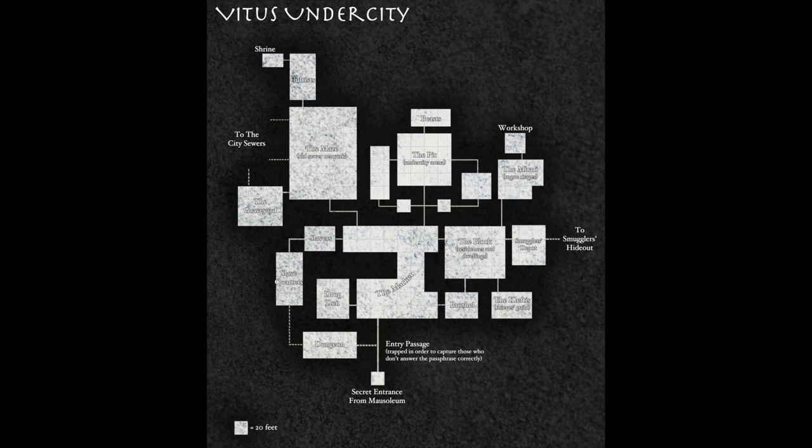I forgot to mention: this undercity is actually made from the old necropolis and the main sewer network of Vitus. In other words, it's a section of the city from an older age where the dead were interred and waste would be carried away. When it was initially created, the tombs and corpses would have been pulled out and dumped elsewhere, and then new sections would have been excavated or opened up. This area is probably anything but nice — dirty, dank, and dim.